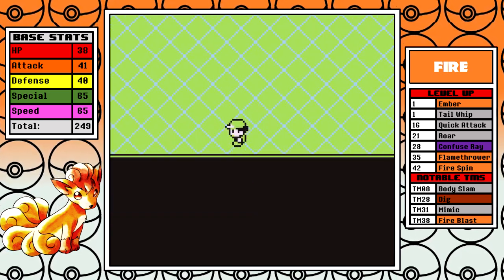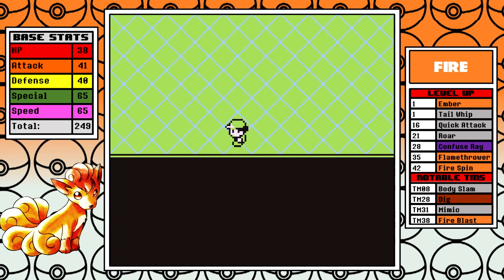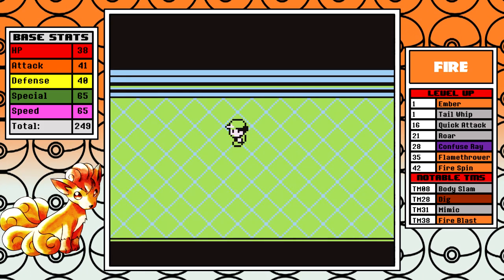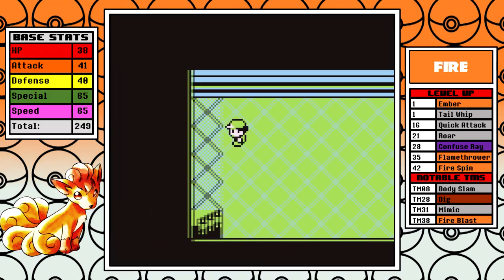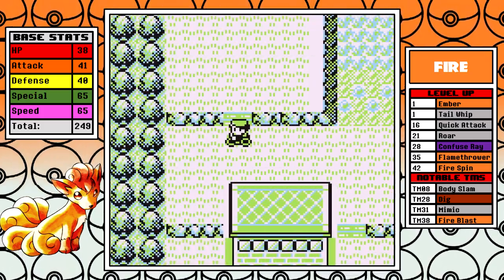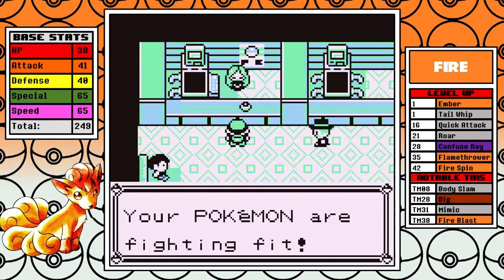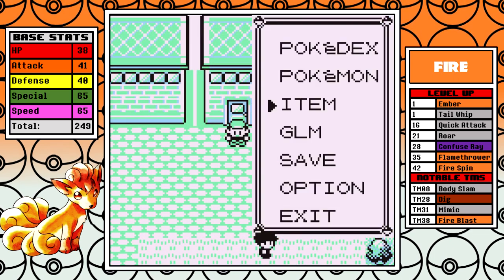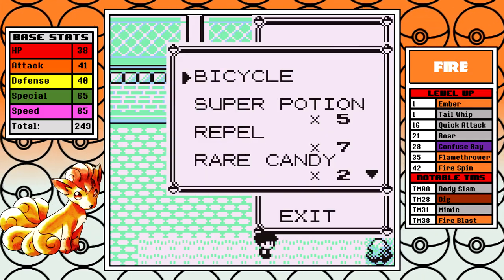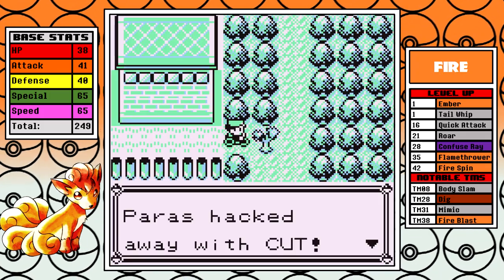Now we're about to get to Celadon. I have a method to grab the hidden Elixir and hidden Nugget — going slow but also fast. Perfect — got them both. I know exactly the steps you need to take. We do need to heal, and unfortunately I have been skipping the Celadon PokeMart. I've been skipping it to save time later in the run, but I can't skip it now because I need to go to Lieutenant Surge probably sooner rather than later.